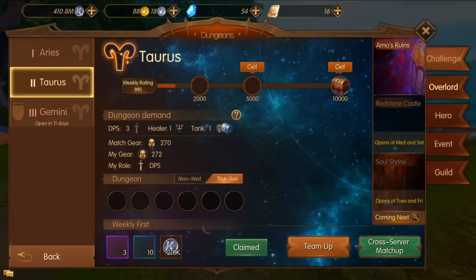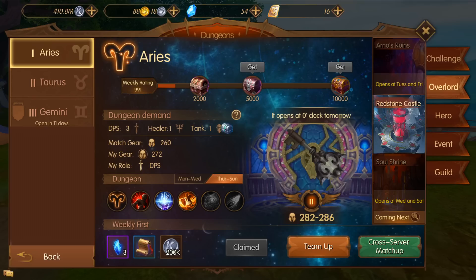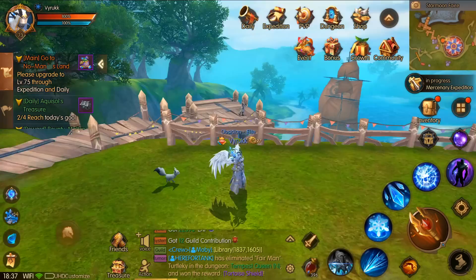After you do all of those things you should be level 73, which will enable you to complete the first overlord dungeon. These have now been rebranded to Ares, Taurus, and Gemini respectively. I was actually able to complete overlord one and two — two is very difficult for day one — but at least do number one, which is Redstone Castle. It's not very difficult at all, so at least get to level 73 and do your first overlord.